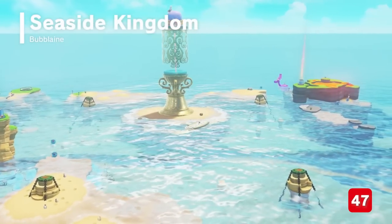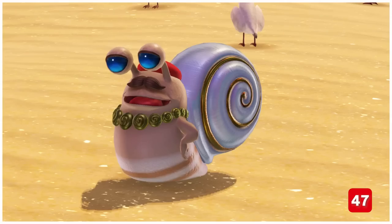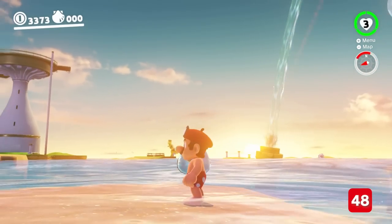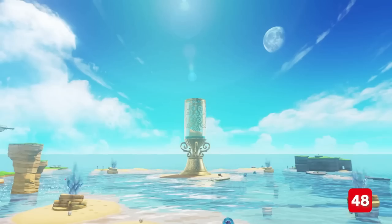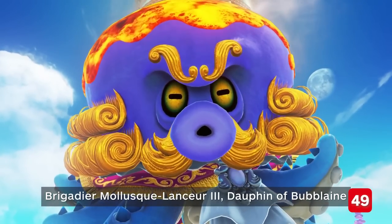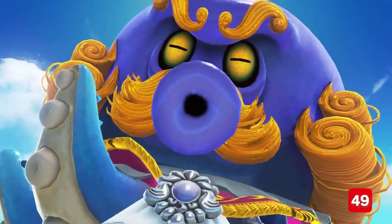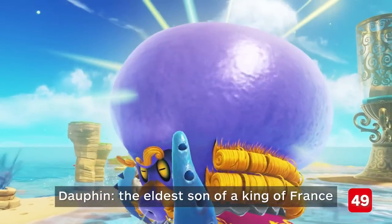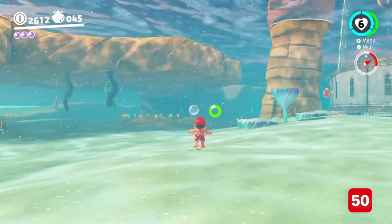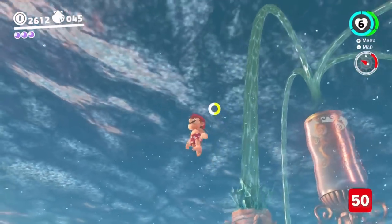Jumping over to the Seaside Kingdom — the inspiration was actually France, and in particular French resorts. The escargot inhabitants dressed in stripes, berets, and manly mustaches make that clear. We have an enormous wine flute, a lighthouse shaped like a bottle of bubbly, and huge corks to pop to get the sparkle water flowing. The boss, Brigadier Mollusk Lancier III, Dauphin of Bubblaine, is labelled a noble French octopus in The Art of Super Mario Odyssey — and a Dauphin, per Merriam-Webster, is the eldest son of a king of France. You can even see tiny bubbles rising while swimming thanks to the carbonated water, and there's a fizzing sound whenever Mario moves on the water's surface.